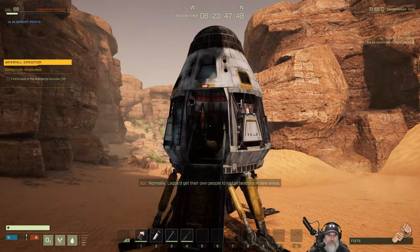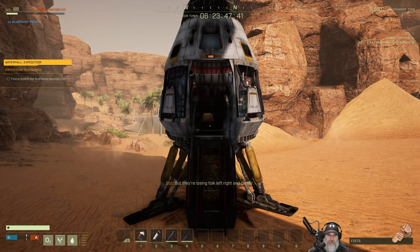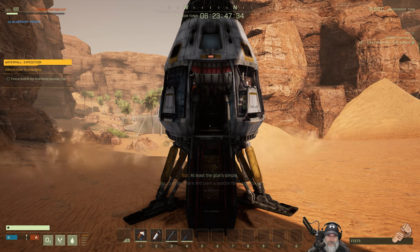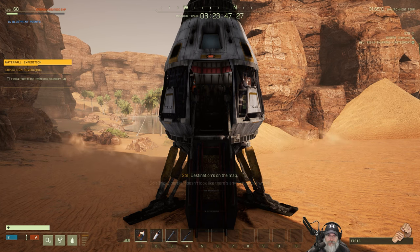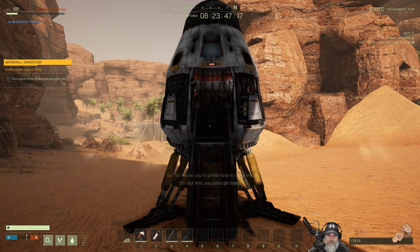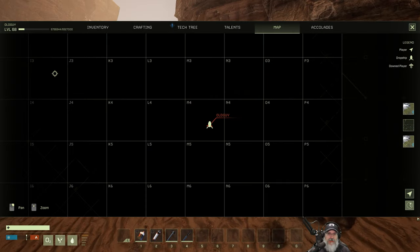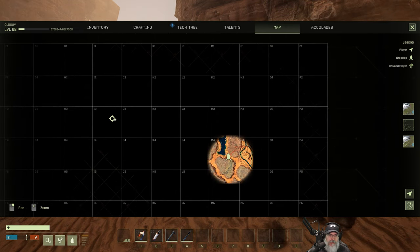Normally Lagos would get their own people to open up new areas - they like to get in first - but they've been losing folk left right and center, so here we are. At least the goal is simple: just get there and plant a beacon for supply pods. The destination's on the map. The tricky part is there doesn't look like there's any natural pathways, so maybe you're going to have to make one. But first you gotta get there.